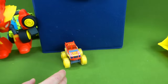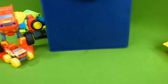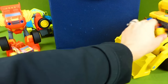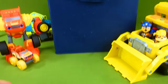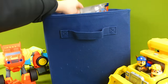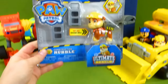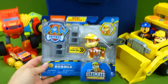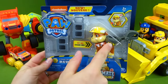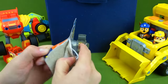Let's put Blaze over here, and then we've got our Paw Patrol vehicle over here. But we still need to open up the rest of the toys in here. So let's grab another one. We've got... Rubble! We've already got one Rubble, but this one has an action pack. So let's open it up.